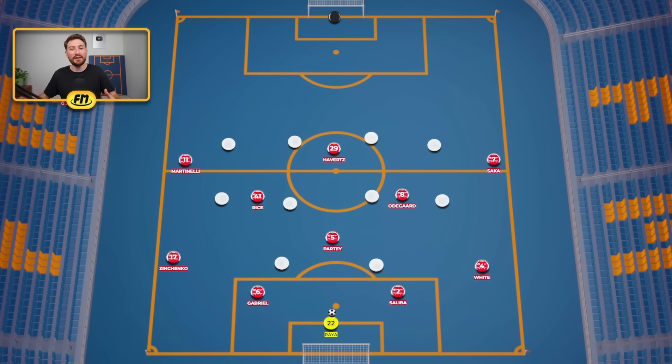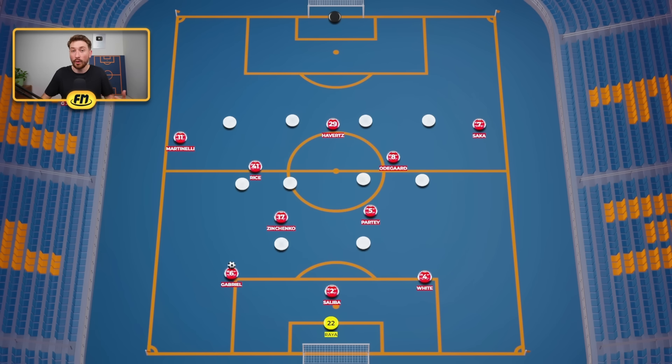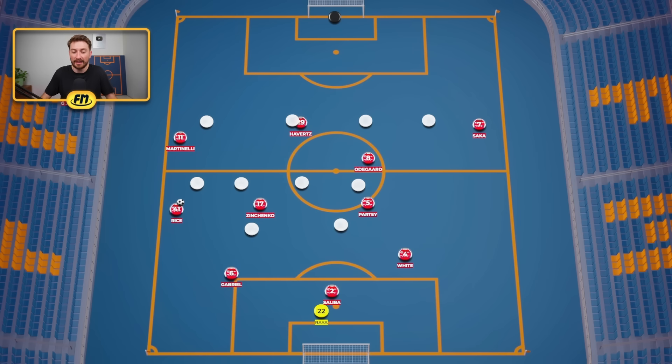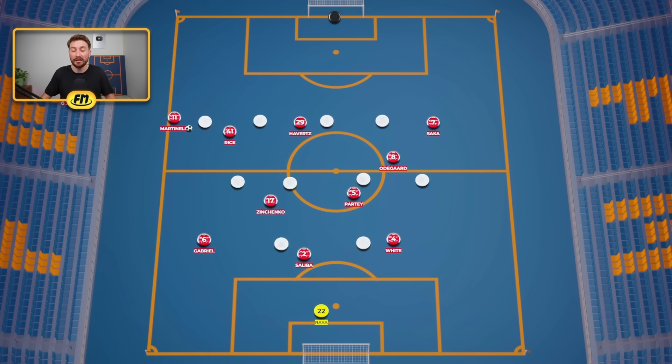Once Arsenal have created this box shape in the centre, we can start to see some of the more advanced rotations they complete to move the ball up the pitch. As the ball moves out wide to either Gabriel or Ben White in the back three, Declan Rice or Odegaard will shift their position onto the flank to receive the ball away from pressure and away from the midfield. The positioning of these two players is crucial — they're not picking up the ball before the midfield line, where the opposition could simply shift over and cover. Instead, the movement of Declan Rice and Odegaard is behind the second line of pressure, receiving the ball just past the midfield line and trying to create a 2v1 against the fullbacks, before pushing and attacking into the half space.